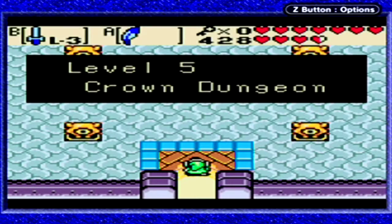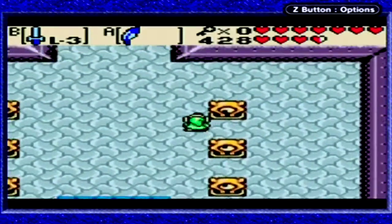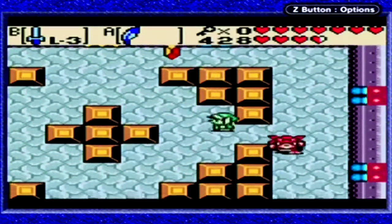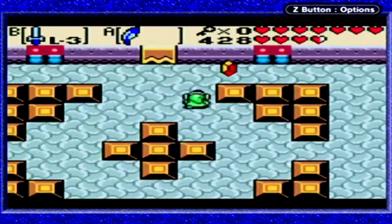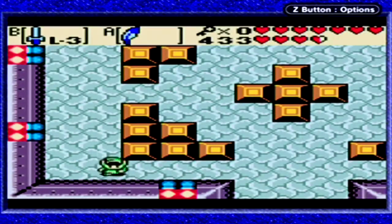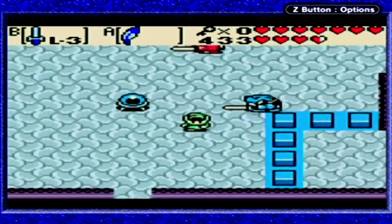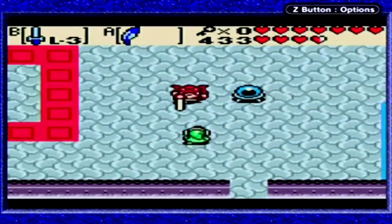Welcome to level 5, the Crown Dungeon. It's so cool that we have the Master Sword so early in the game. Now it looks like this is going to be the first dungeon where we have to deal with the blue and red tiles.